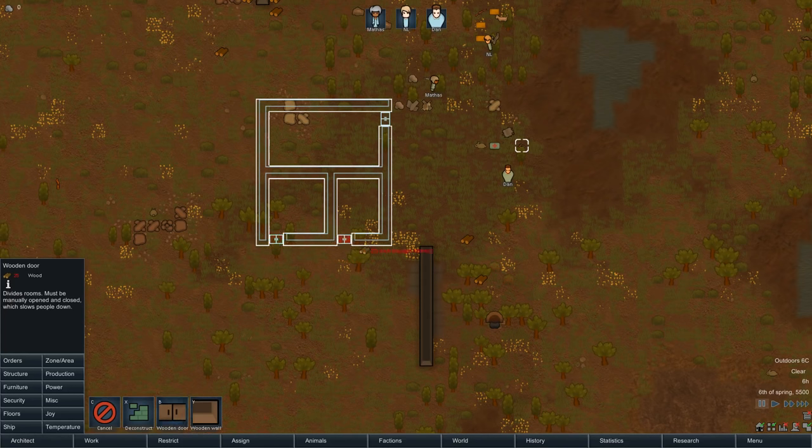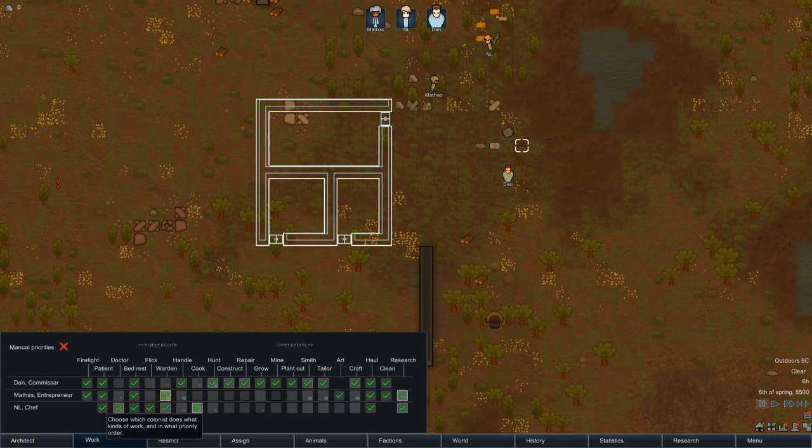We're going to make three rooms — one is going to be a prison, one a hospital, and one where everybody's going to sleep, at least to start with. We're also going to go to our work menu and make sure everybody can do what we need them to do. We have pretty poor growing skills and pretty poor construction skills — one and two. For now, I think we just need to tell everybody to get their stuff handled. Everybody's going to construct, everybody's going to mine.